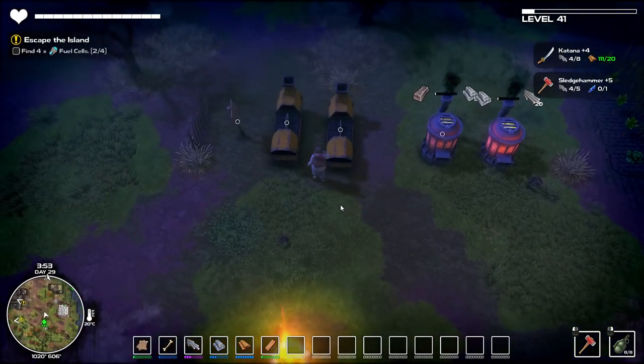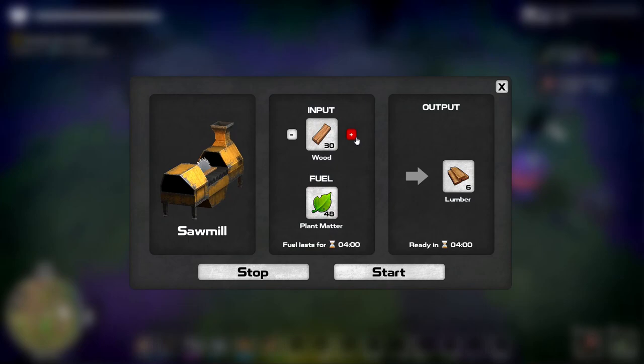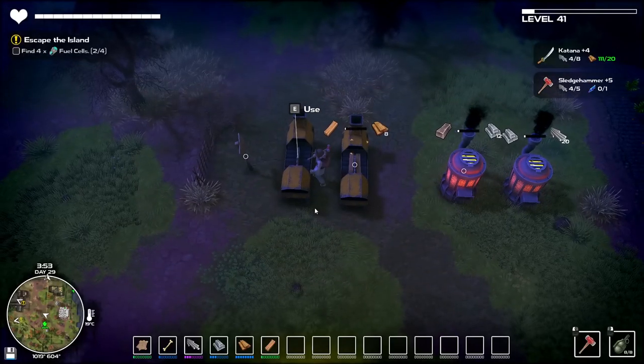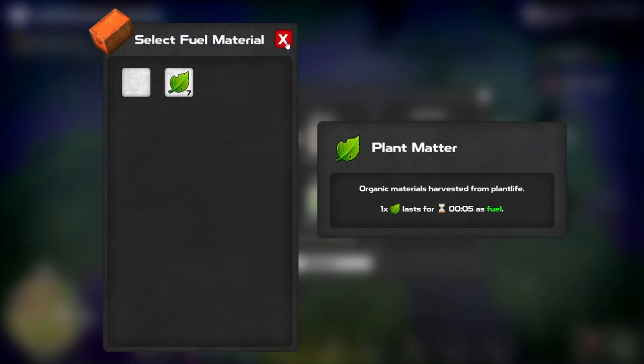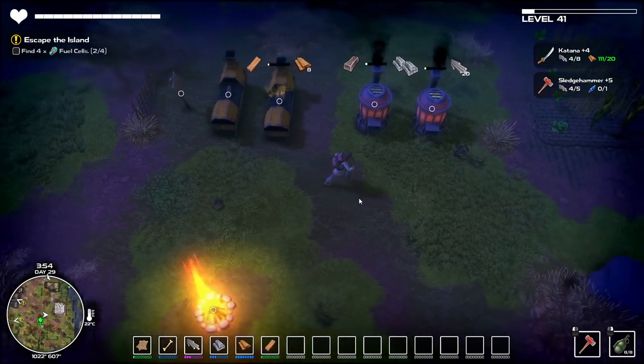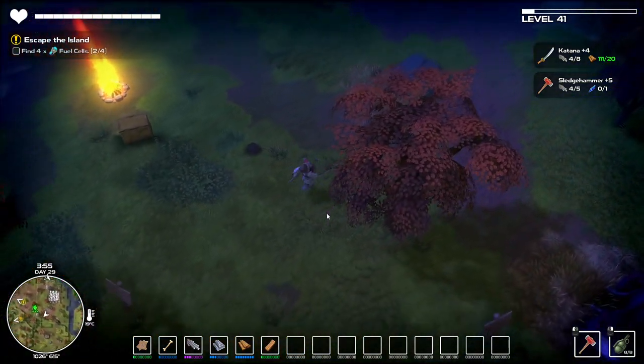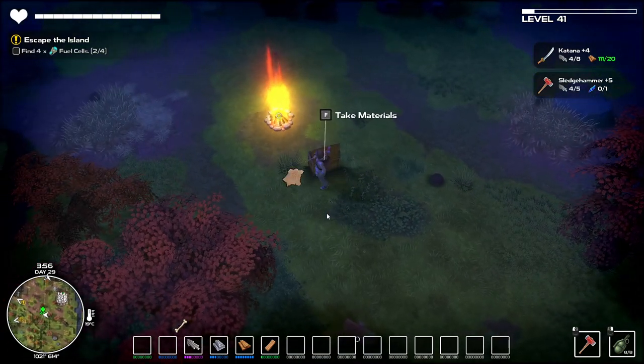Let's do that and then the lumber. I'll make some lumber but I'm not that bothered — I feel like we're doing okay with it. We don't have any plant matter — that's something we're really hurting on. I'm going to leave the lumber; it seems a lot easier to get hold of. So yeah, let's drop this off here.